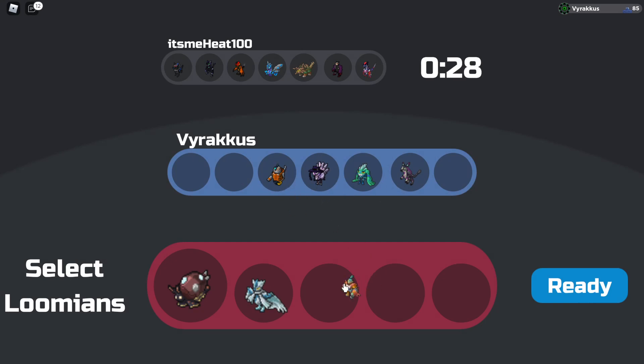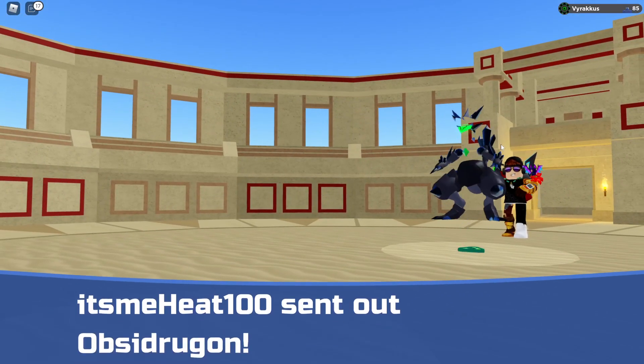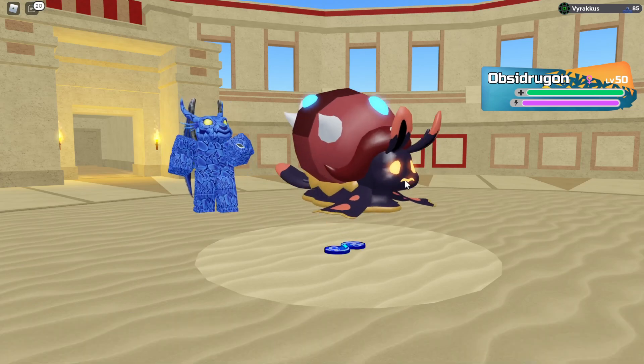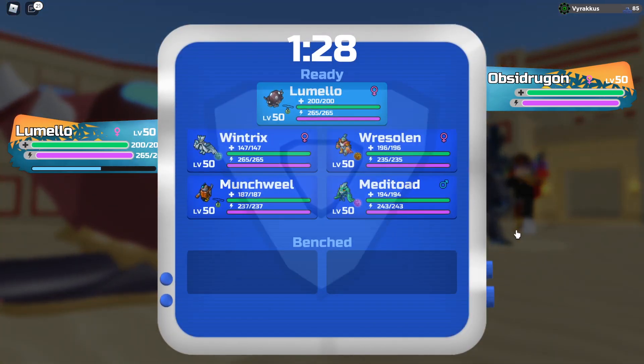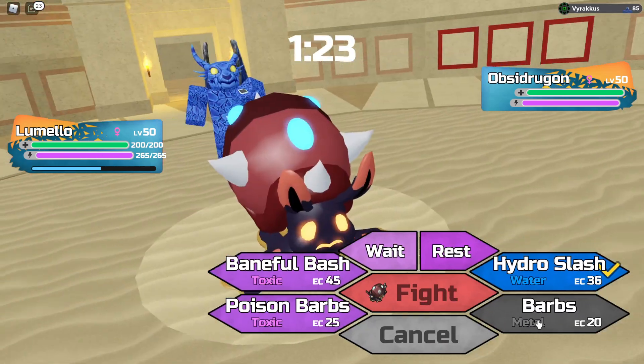Let's see, probably want you and you. They're mostly melee attackers so there's no point bringing those two. Obsidragon — that thing can't actually hurt me and I have some methods of killing it, so I'm just gonna click barbs.